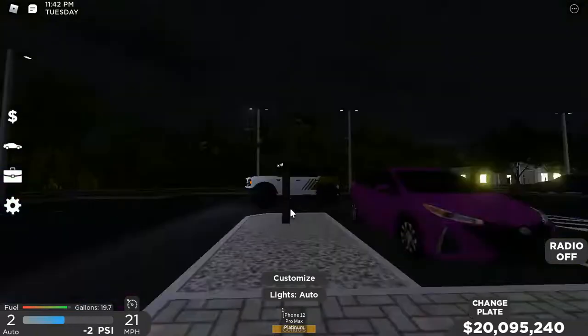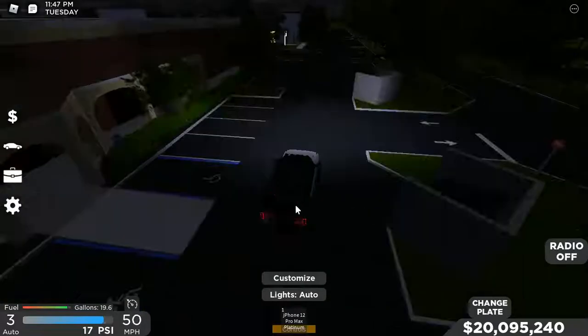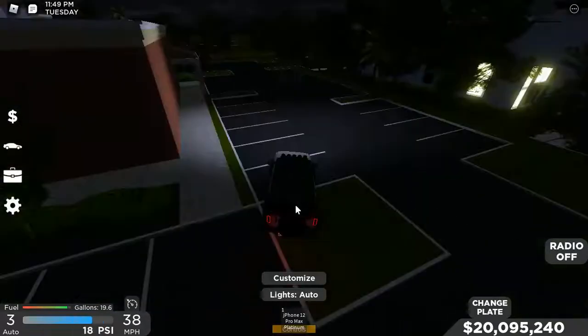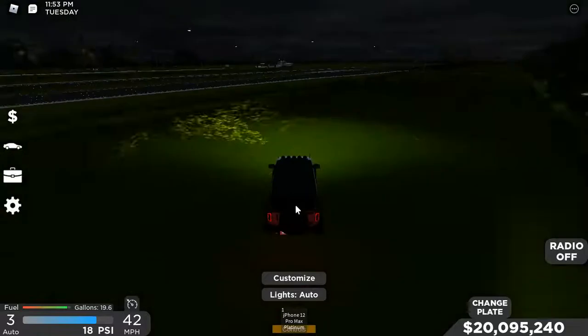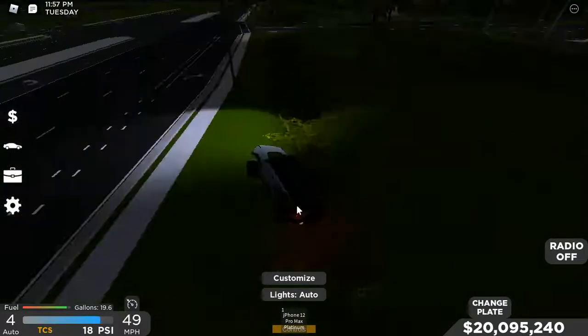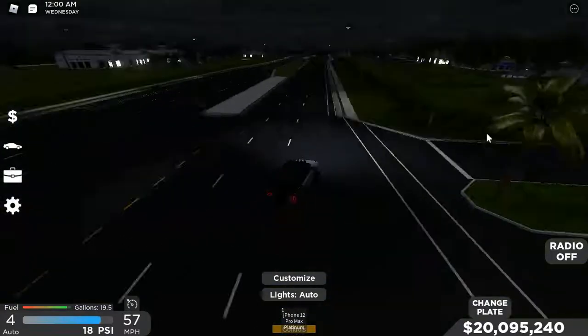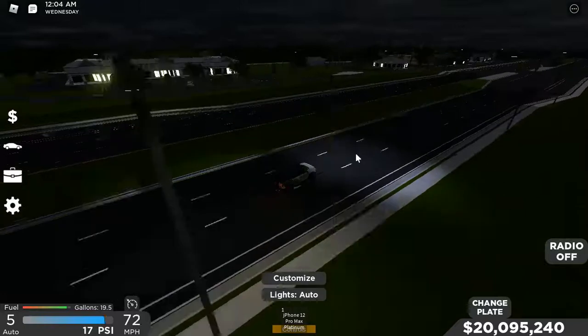We've got a purple Prius and some more buildings. This fills out the map on the dealership side, not the Starbucks side, but the dealership side — so pretty cool. Also, the canals here don't have water, so you can get over them easily.